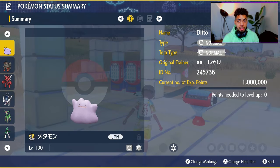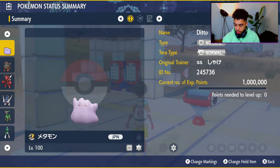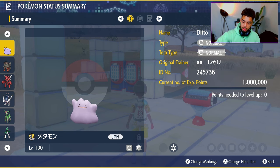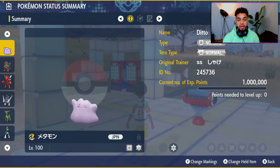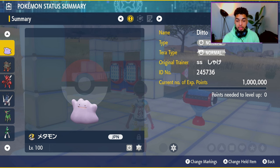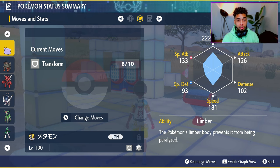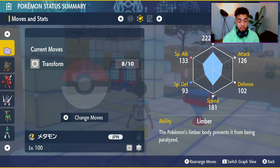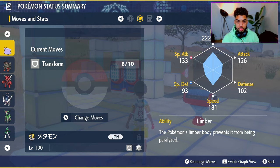Before we go there, you are required to bring a Ditto. The Ditto I'm using is level 100, because it must be faster than the Smeargle we're going to be encountering — I even spent some Carbos on mine because it was that slow. Another important thing: your Ditto is supposed to have the ability Limber, not Imposter, because you need to transform manually, not automatically. So: level 100 Ditto, Limber ability, and enough Speed to outspeed the Smeargle.